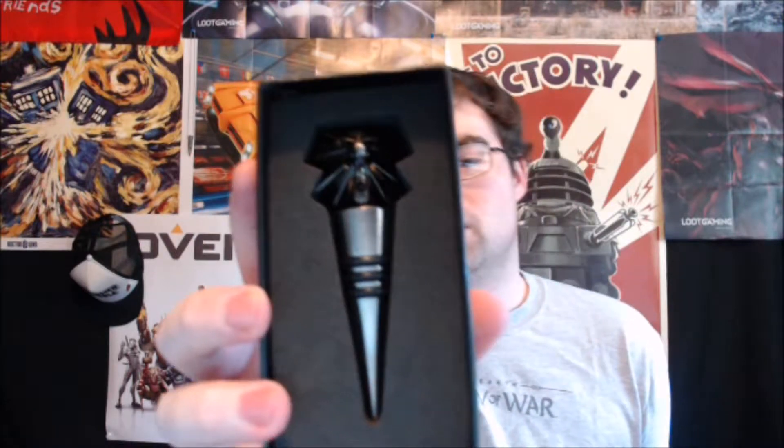And my personal favorite part is from The Witcher: Wild Hunt. This is what we got — this is a bottle stopper, so you put it in a soda or wine. I'll probably put this in some wine later. I think this is probably my favorite part of the entire crate right here — I have to go get a bottle to put this in.